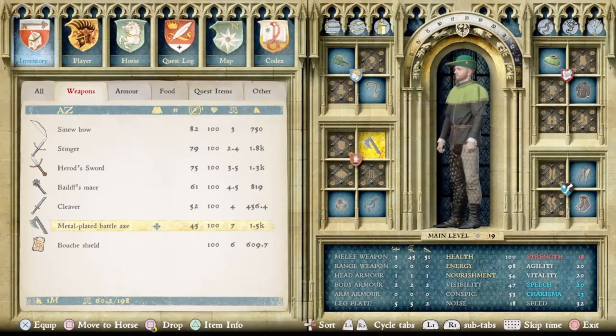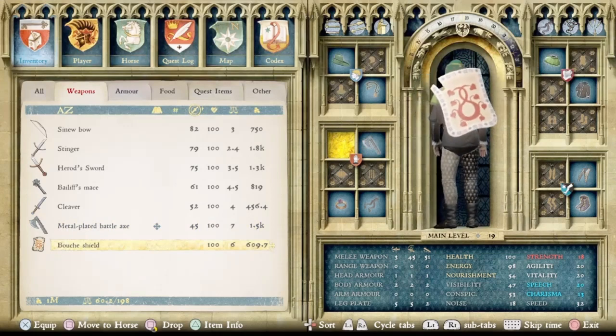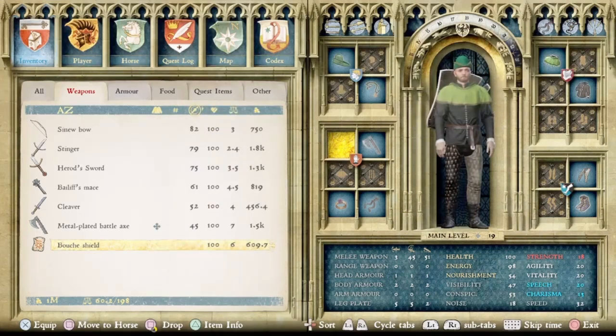And as a bonus, we'll include the best shield in the game, which is any variant of the Boosh shield, this one having 150 defense. While it is very heavy and takes five strength to use, it does have the best defense, so it's without a doubt the best shield in the game as far as stats are concerned.